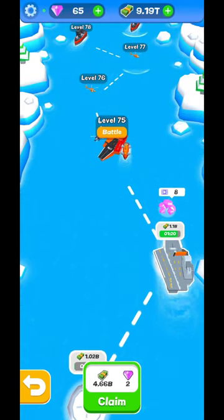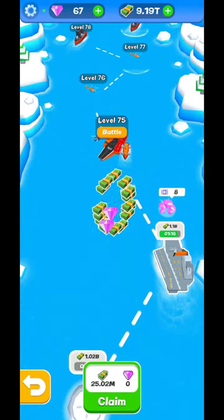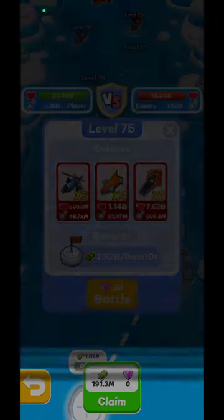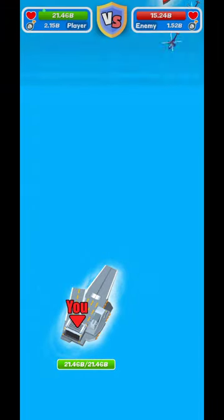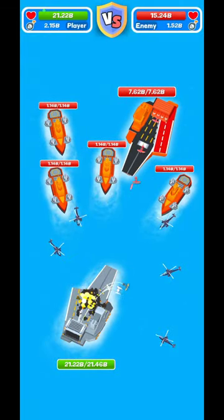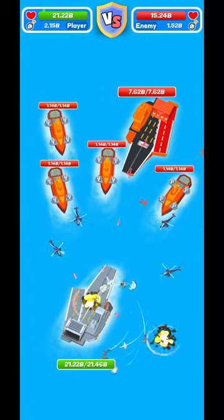Depending on the fleet you have, you'll do different kinds of fights. Right now I have 21.46 billion power and my enemy has 50.24 billion power. If you don't have enough rubies to accept the fight, you can watch an ad — that's how you send your fleet into those fights.